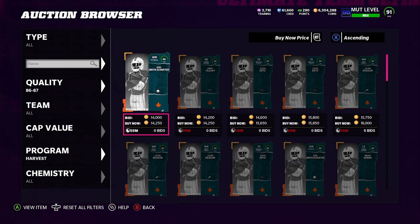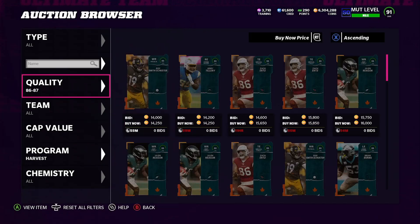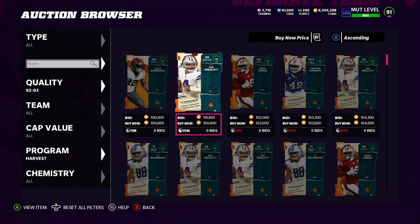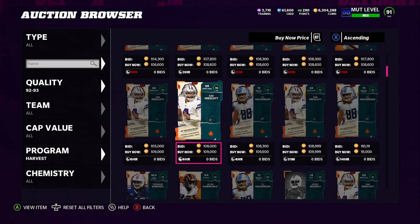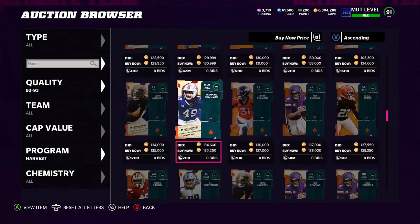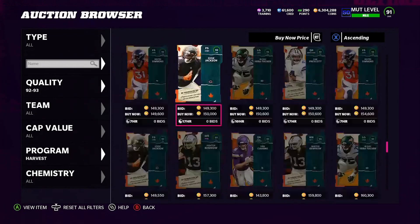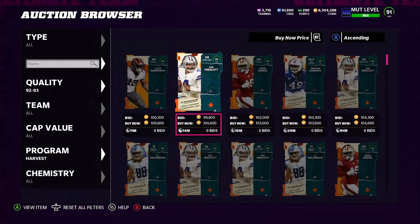Now you can either snipe the lower pieces — the 86s, the 87s — put the pieces in to make the sets and build up the 92s, or you can go straight for the 92s. What I'm going to do — you can see this going for 100k right now. We saw the Dak at 96, the other one at 96. I'm going to snipe these pieces. If I can build each for around 89-90k, that's 270k total — even cheaper — then sell the card and make the training for basically no cost.